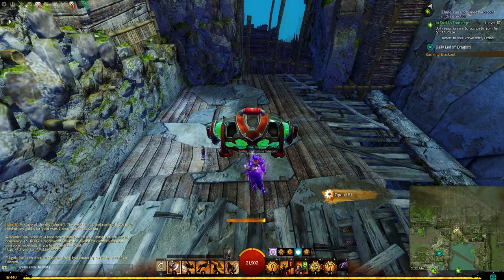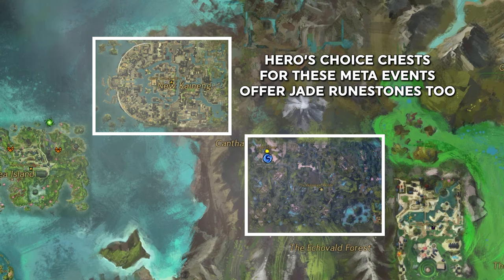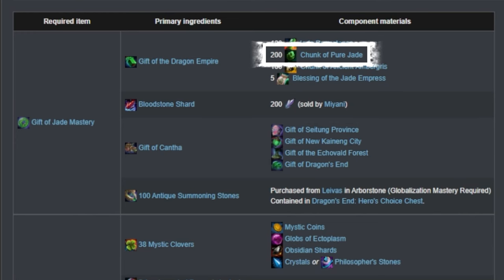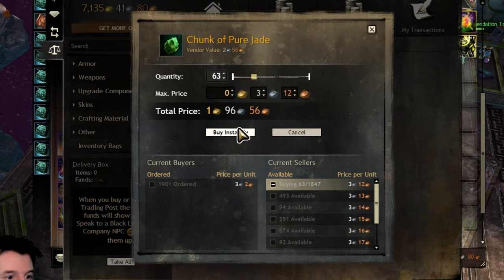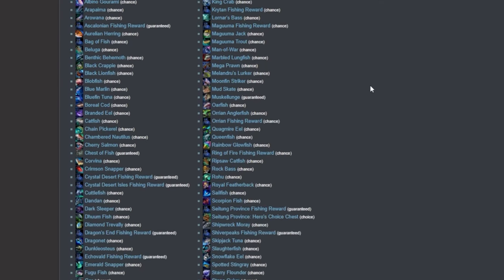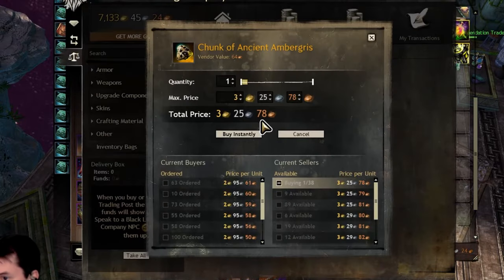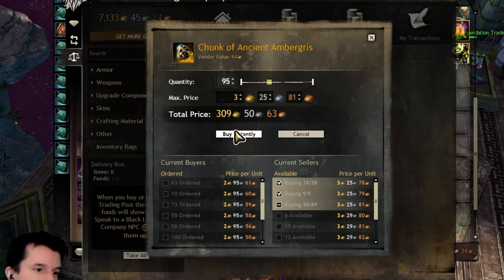Jade Runestones come from treasure chests scattered around Kantha, as well as the Hero's Choice Chests for Echovald and Kaineng City. It is purchasable from the Trading Post. Chunks of Pure Jade can be mined in many places — there is a great deal of it in Dragon's End — and this item can also be purchased at the Trading Post. Chunk of Ancient Ambergris is earned from dozens of different methods all related to fishing, and also the Seitung Province Hero's Choice Chest. Again, this can be purchased on the Trading Post if you prefer to farm gold elsewhere and spend it on this instead of fishing.